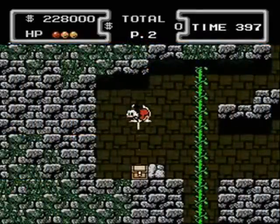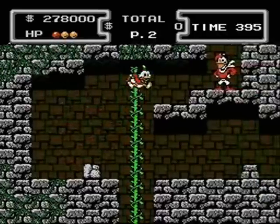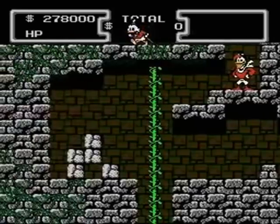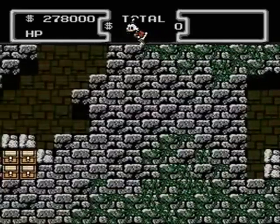Launchpad will make another appearance here. This time he'll offer you a trip back to Duckburg. By doing this, you can deposit all your earnings back in your bank. However, you can only do this once per stage.